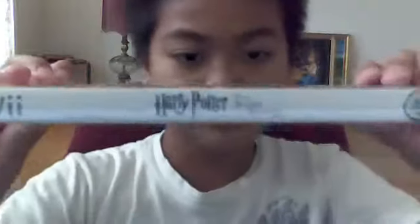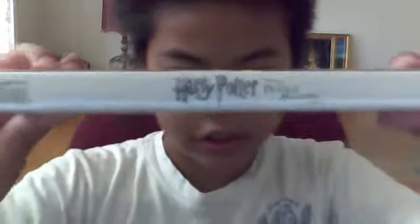And the spine — this is Harry Potter Deathly Hallows Part 2, EA. And here's the back. It is one player — one player, right there. And here is Harry and Voldemort doing the connection. Join the battle, and it's in a different language.